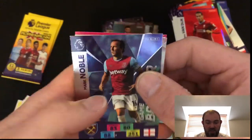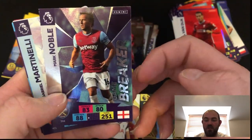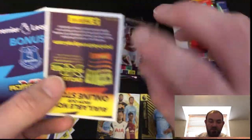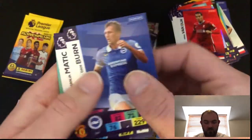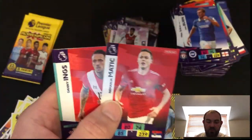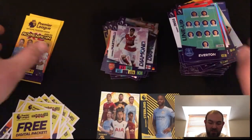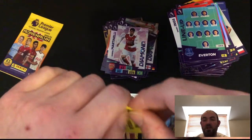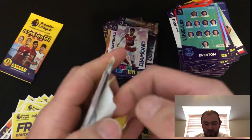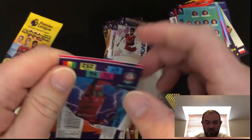So we've got a Game Breaker — Game Breaker is another one that's very hard to come by, I always find these hard to come by as well. Mark Noble there. Martinelli Diamond card. And we'll flip that over. Dan Byrne. Matic. Danny Ings. And an Everton line-up. So two more packs left. Hopefully, fingers crossed, we can pull something amazing. I thought I saw a flash of gold.